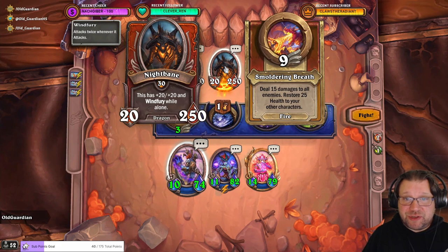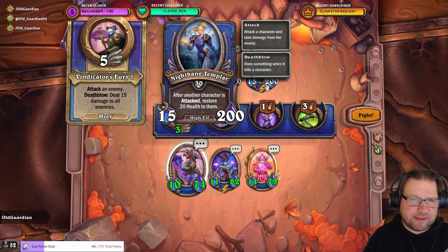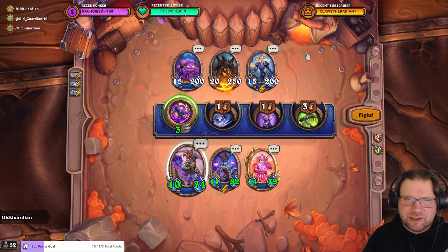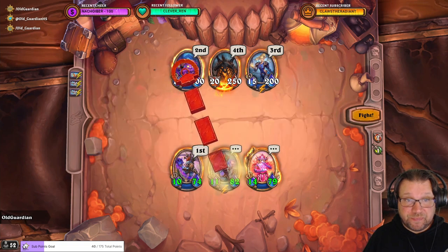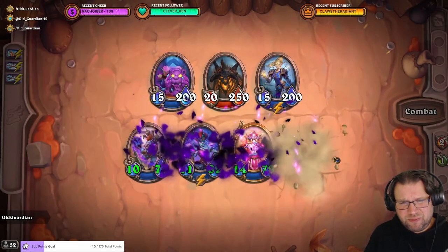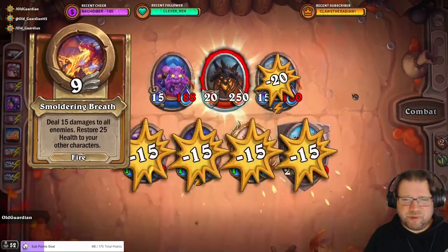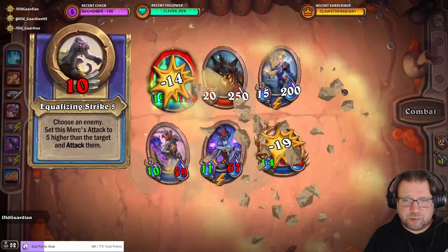Heroic Nightbane with the Shadow team. Nightbane has plus 20, plus 20, Windfury while alone. This one prevents your spells from really working unless it's killed, and this one prevents attacks from really working unless it's killed. Nightbane must not be left alone. So we're going to kill this one first, not attacking with any Golems — just making Taunt Golems, trying to get some of them to stay alive.